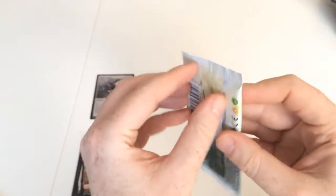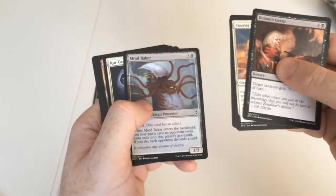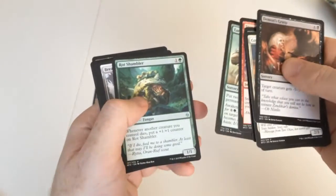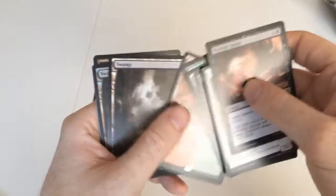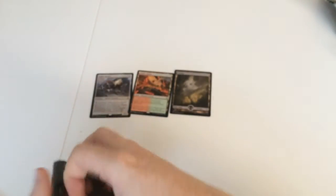On to pack number two. We won't go through all the commons — we'll quickly whizz through these. We've got Reclaiming Vines, a Stone Fury, Earth in Arms, a Rock Shambler, another Breaker of Armies, a Marussi Ranger, and a Cinder Glade. And we've got a nice foil Land there. I don't know why but I'm always a sucker for foils.